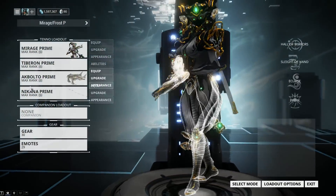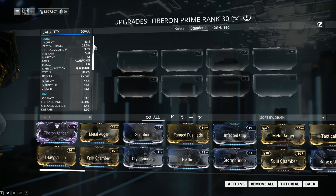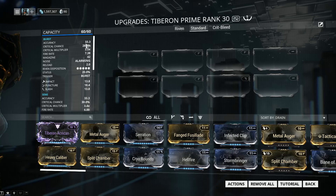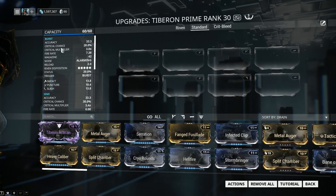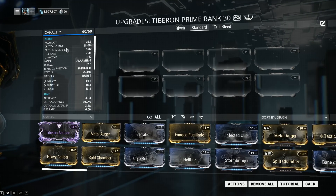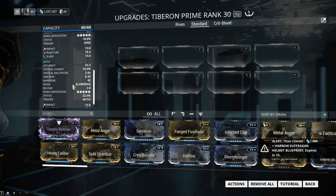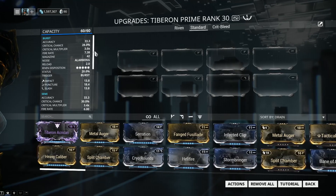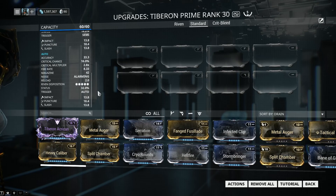Let's jump into the stats and check out how exactly those fire modes affect the status chance and the crit chance. Accuracy is 33.3 across the board, so the accuracy will not change. This is a very good accuracy for an assault rifle, which makes it semi-viable for Heavy Caliber, but we're going to talk about that a little bit later. In burst mode, your critical chance is 28%; in semi mode, it's 30%; and in auto mode, it's sadly only 16%. Moving on to the critical multiplier: 3.0 in burst, 3.4 in semi, and 2.8 in auto.